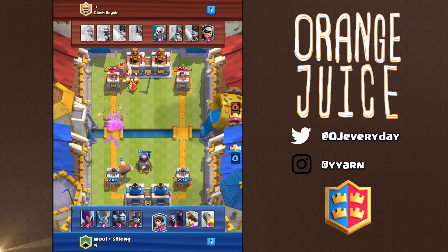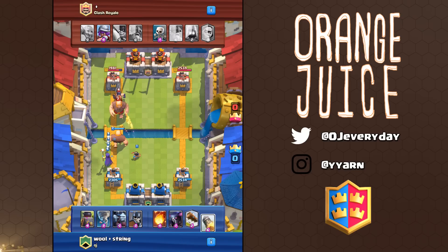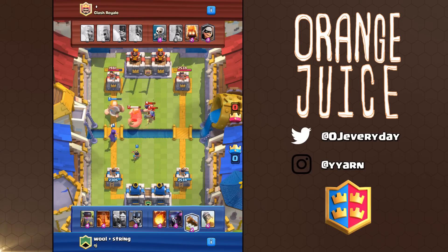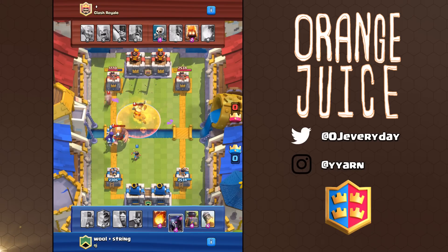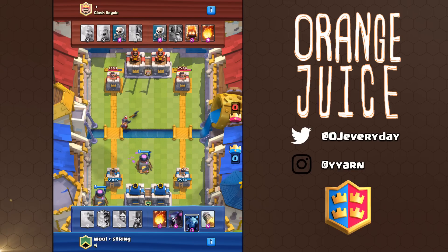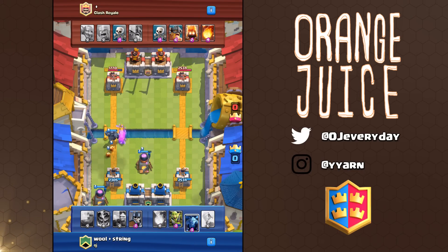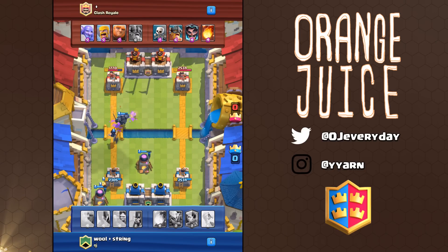Giant Skeleton works surprisingly well as a distraction unit that can take out an entire 30 elixir push. Bomb Tower is really solid but it's a waste of elixir if they have Lavaloon. A very well-rounded building card in 2 vs 2 is Furnace — it can pull golems and giants, chip their tower, defend large pushes, and support you offensively. I've had moments where I couldn't counter their giant with Skarmy just because they had a Furnace supporting that giant.